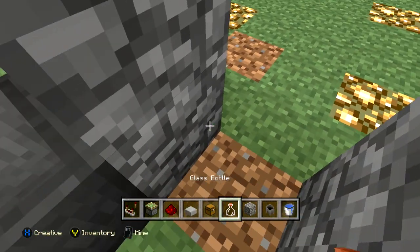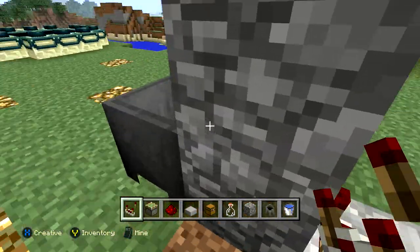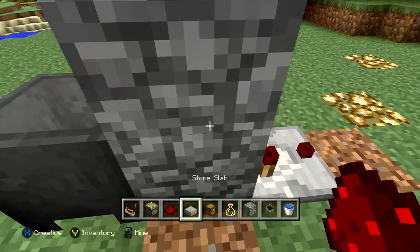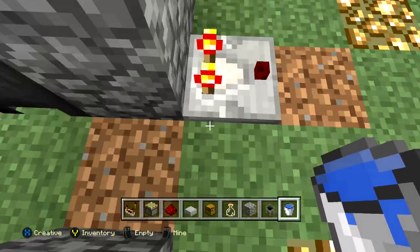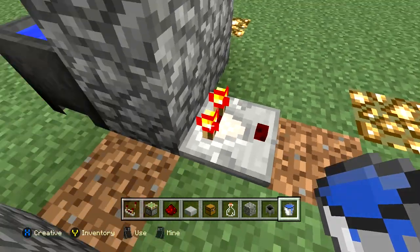Behind this one block we are going to place a redstone comparator just like so. If I go ahead and put water in the cauldron, you'll notice this isn't on yet. This secret base entrance takes advantage of the fact that when there is water in the cauldron, it will send a redstone current through the wall — really cool and nifty.